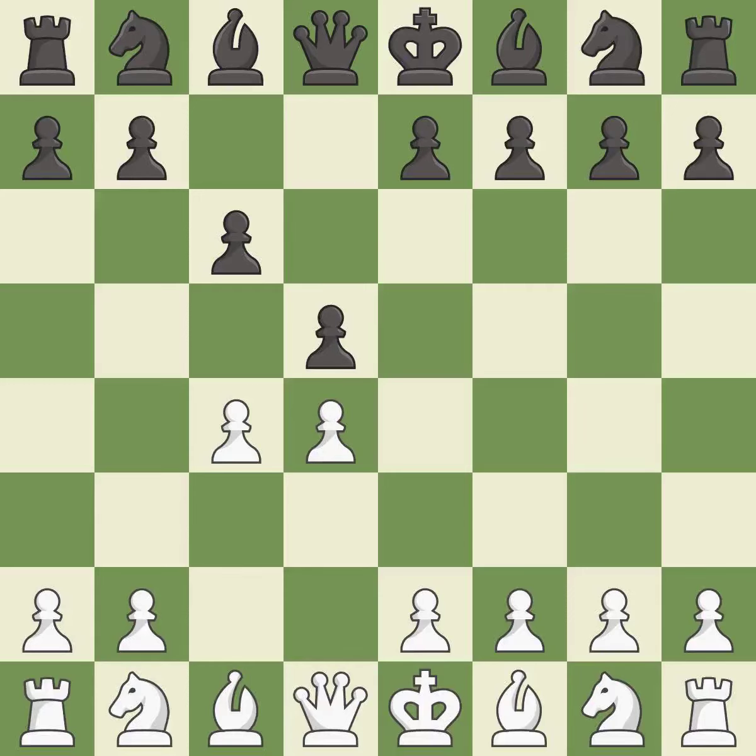This strikes at the center with a pawn, fighting for space. This activates a knight by developing it off of its starting square. Nf6 develops the knight toward the center, adds support to the d5 pawn, and controls the e4 square.